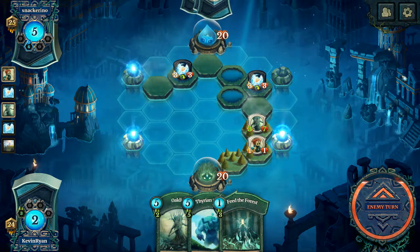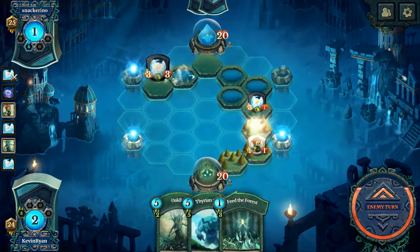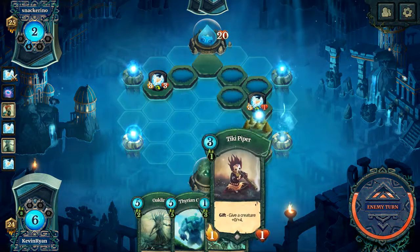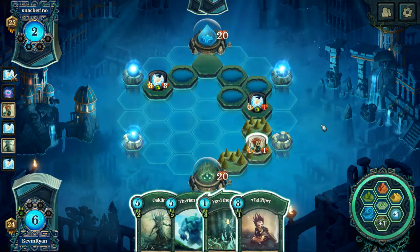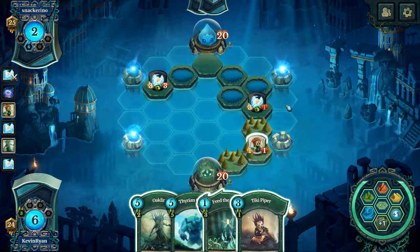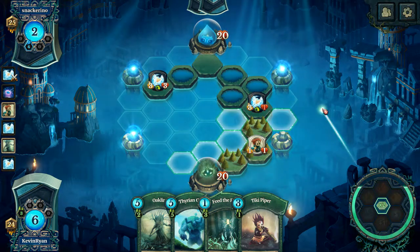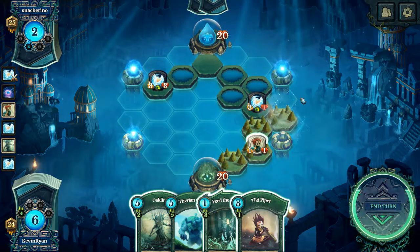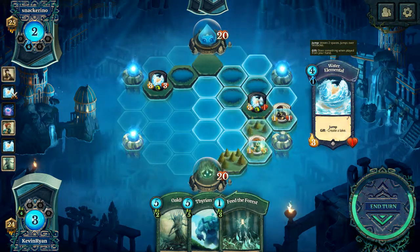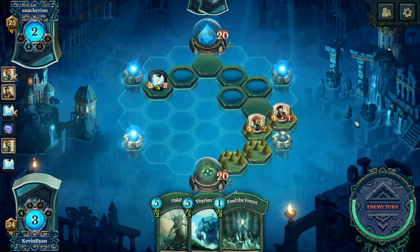And there's Frogify — Blue is an incredibly annoying matchup. We baited one Frogify out; safe to assume he'll have at least two more. Tiki Piper might be helpful to keep the Caretaker alive. We'll build another forest right here and play the Tiki Piper to the Caretaker, knock out this annoying fish — goodbye. Weak creatures on the board, but creatures nonetheless.